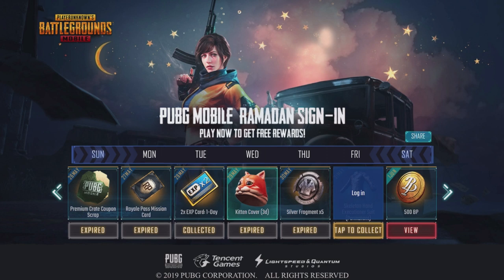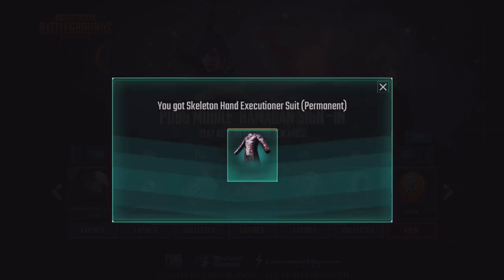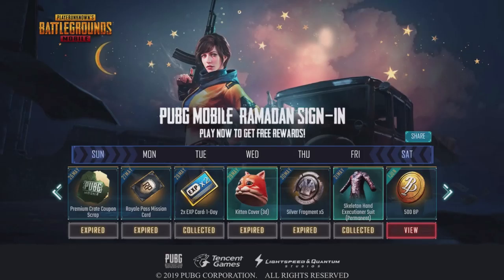You can see this brand new outfit right here, and if you click it says 'Log In' — so you don't even have to do anything, just click 'Tap to Collect'. You'll see in a second it's going to give us the piece of clothing. Right here you can see it says 'You Got the Skeleton Hand Executioner Suit' — and you can see it's a permanent item. This is honestly pretty crazy that PUBG Mobile gave us a free outfit, and it's only available for today.